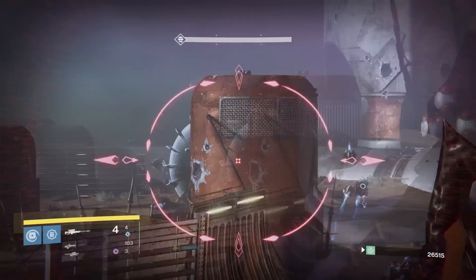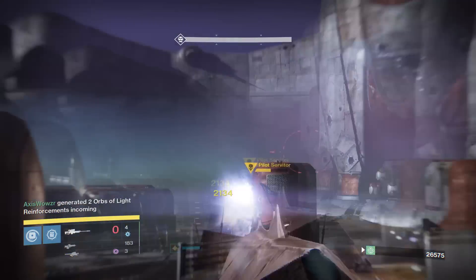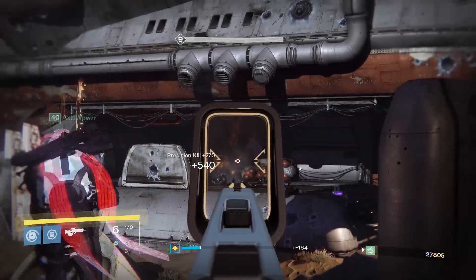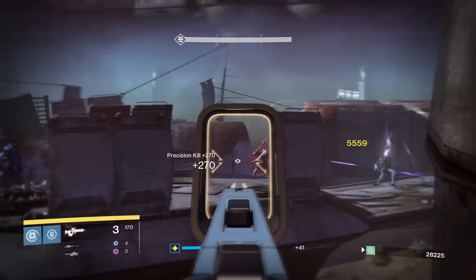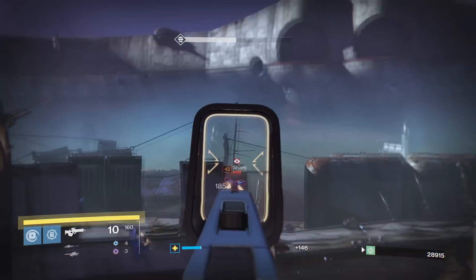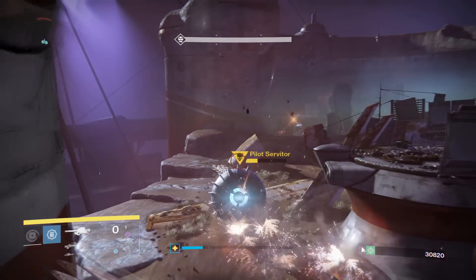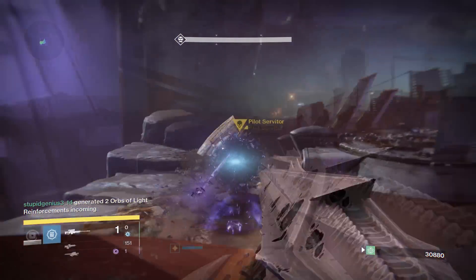If you've reached this round and you're struggling to hit 30,000 — maybe sitting at 28,000 or 29,000 — remember that assists are worth 75 points in this final round. Have both teammates shoot an enemy to get assists, and then someone else finish with a headshot. That awards 75 points to both assisting teammates plus a precision kill bonus to whoever got the headshot. You can even have teammates dedicated to just shooting enemies in the body once and leaving them for others to finish off with headshots — those assists can be the extra points that put you over the edge.